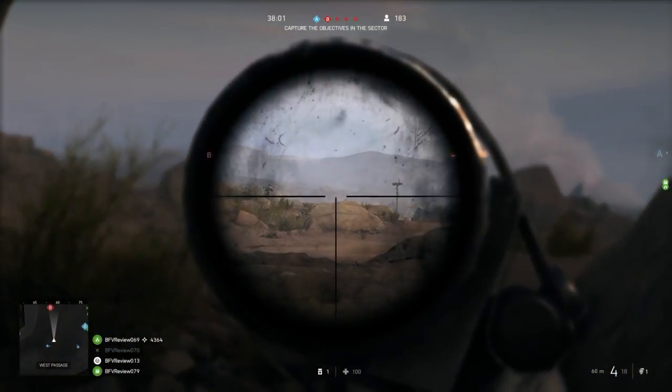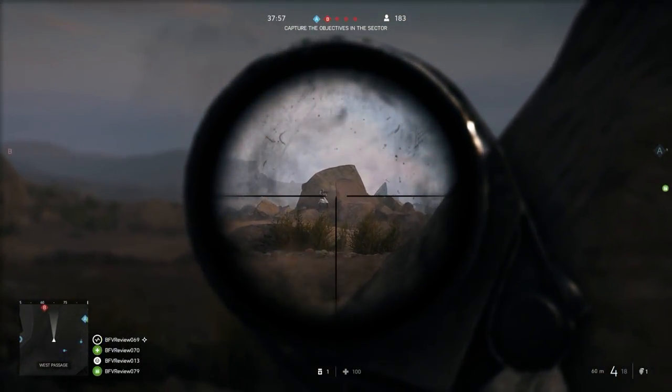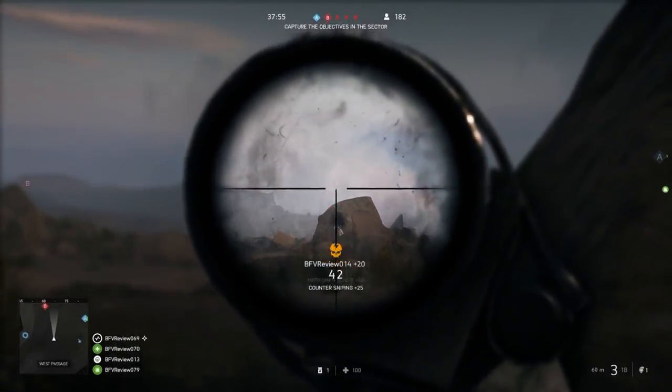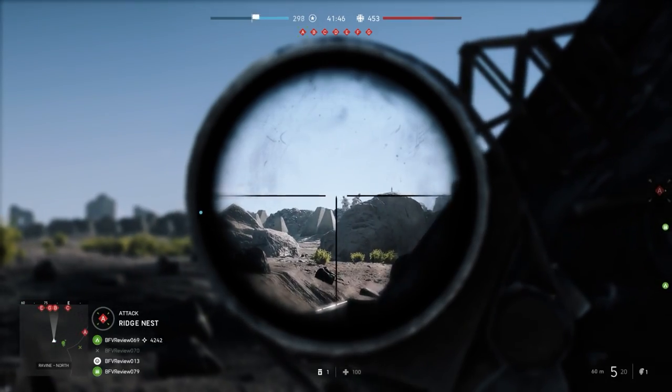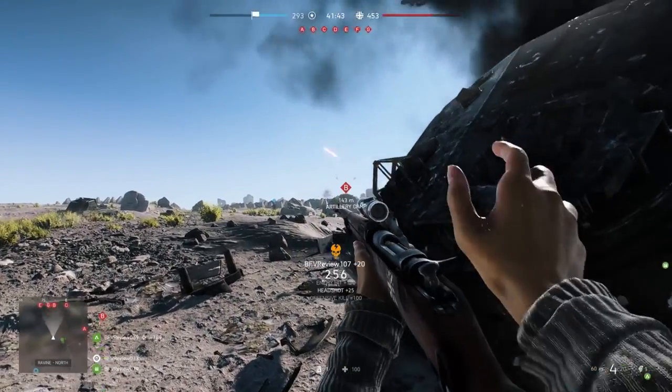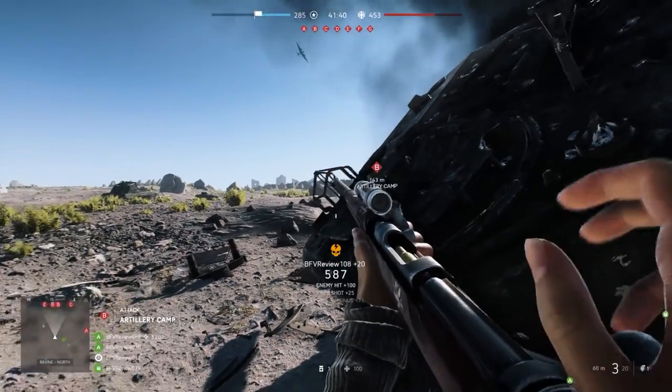Fortunately, recoil is something that shouldn't bother you as much with these guns, but to hit longer range targets, you may also need to compensate for scope sway. For example, if your scope is moving around randomly and you're finding it hard to keep your aim on target, you can use the hold breath button to steady your weapon for a short period of time.